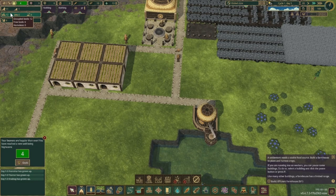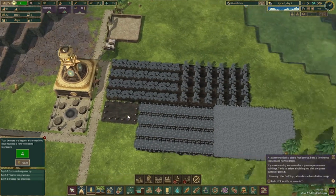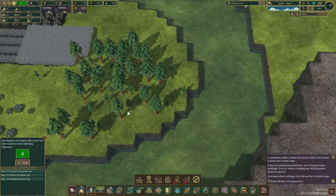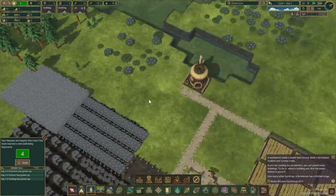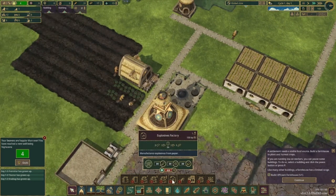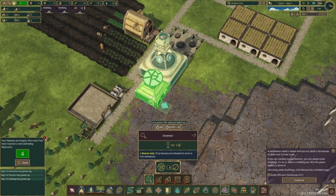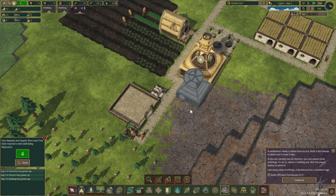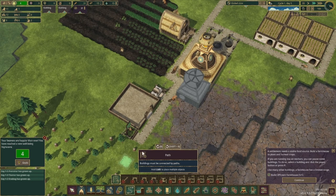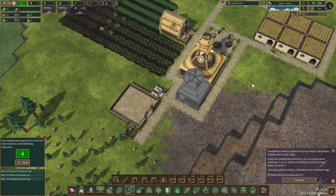We have 11 adults and one child. Eventually we'll have to build a dam to secure water when the drought comes. Oh, I forgot to build the science research lab so I can unlock things. Let's put a path going from here — I'll have multiple routes.